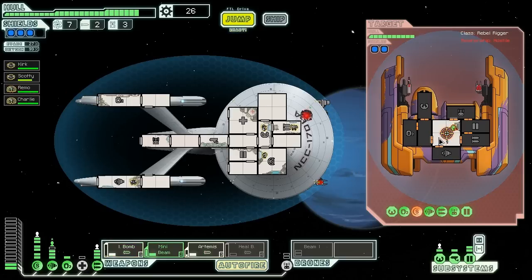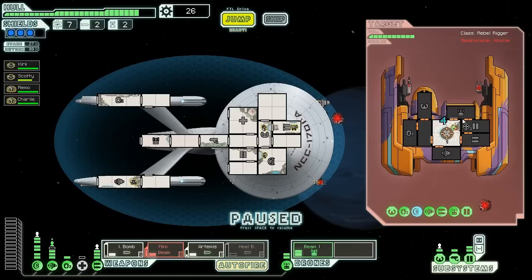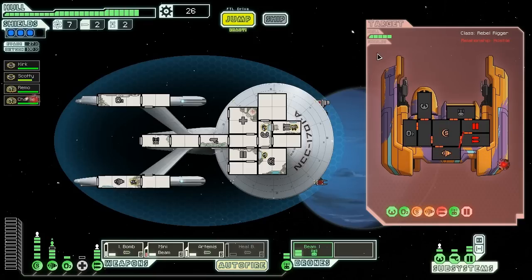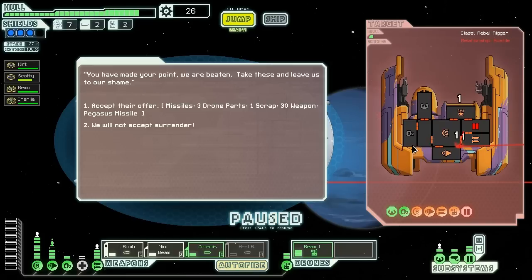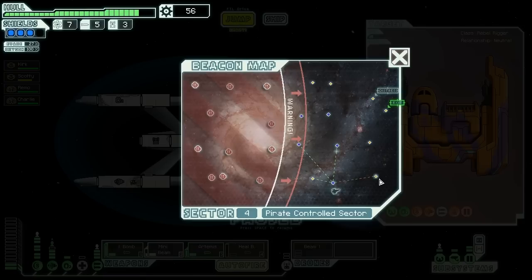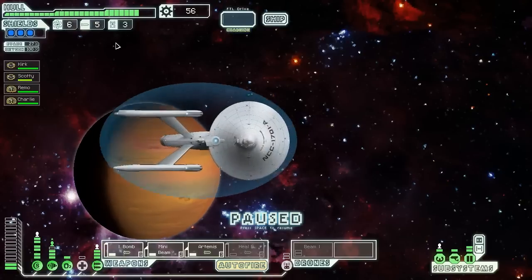Fire the ion bomb — hit! Beam drone, mini beam. Three-shield ships need two perfect hits from ion and Artemis — it's really hard. Maybe I should take their surrender. It's a guaranteed three missiles and a drone which I can sell. When you're low on missiles and stuff it's probably wise to take the surrender if they're offering fuel or ammo that you need. Let's take it.